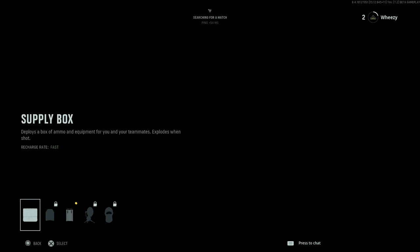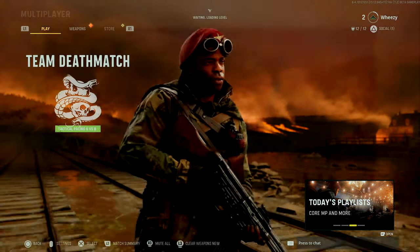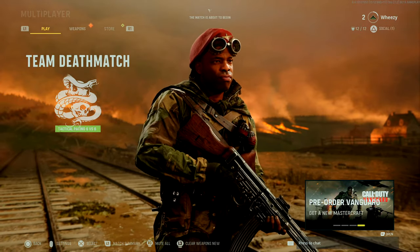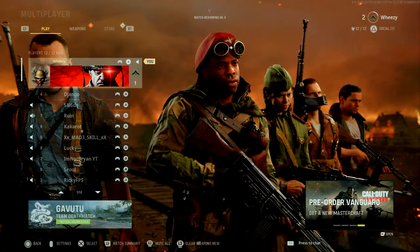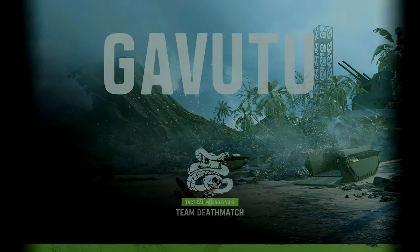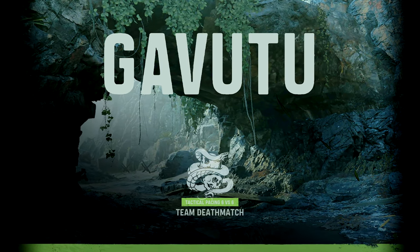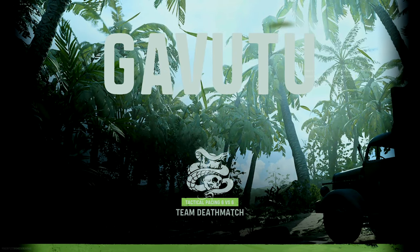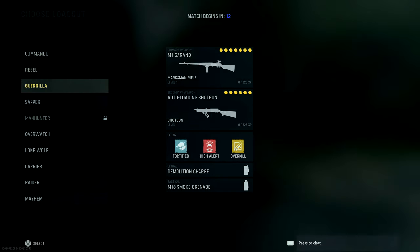The other field upgrade to start with is the supply box, which is honestly so useless. Call of Duty isn't the kind of game where you stay alive long enough to need a resupply — if you run out of ammo, just pick up a gun off the ground. The only time I found the resupply box useful was for Modern Warfare equipment challenges, like resupplying thermites.